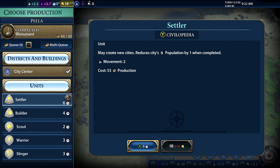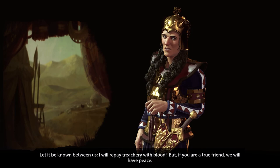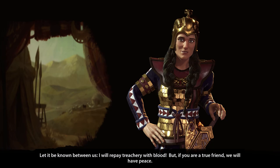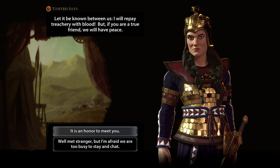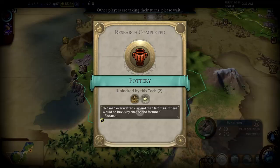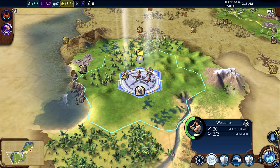We're back in the city and the advisor is suggesting a settler - we're at the point where we can expand. We'll say yes we're going to build that. We've also found our first other civilization. We may as well be polite - say it's an honor to meet you - and accept the visit invitation.